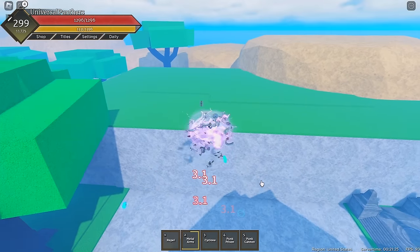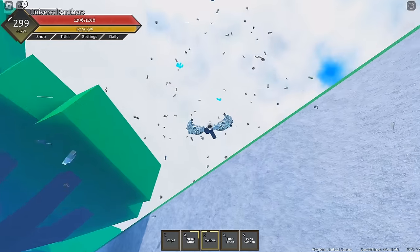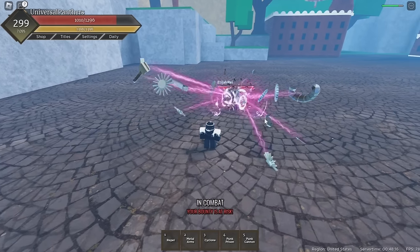Next, we have the Cyclone version with Metal Arms, which gives the initial hit a bigger hitbox and also gives you more damage. It's the exact same, but now your damage is 125 and you just have a bigger hitbox.